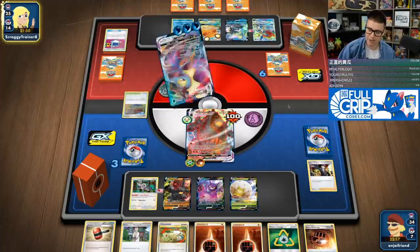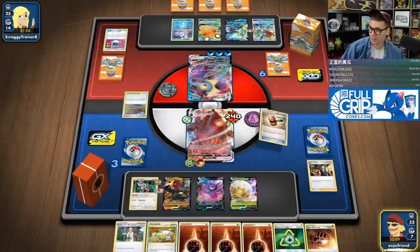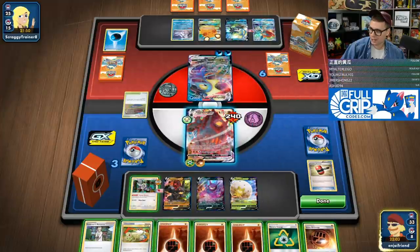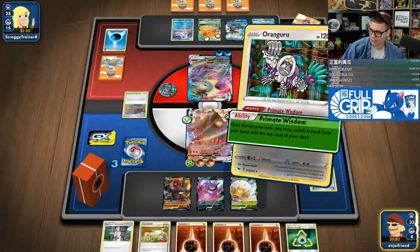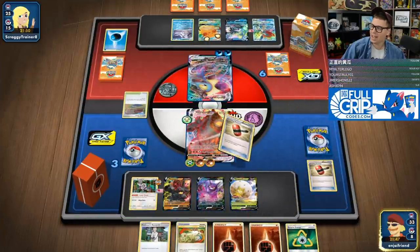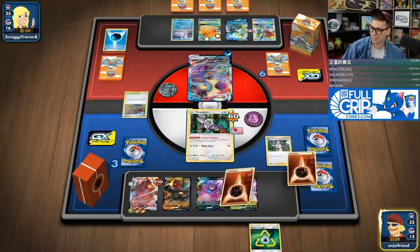It's going to be a Max Bullet for — they're heading for my Oranguru. That makes sense. 240. I've got literally all the energy in the world in my hand, so I don't love that. Crushing Hammer's a broken card. I can't attach the energy. I think we want to save at least one of these. I'm going to attach here and Primate Wisdom, trusting that I draw into a second Oranguru. Hit another one. Insane deck.